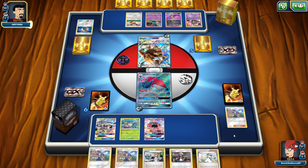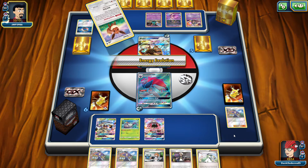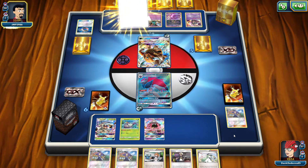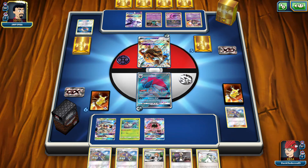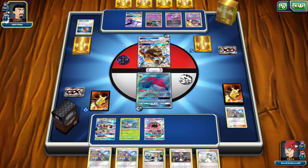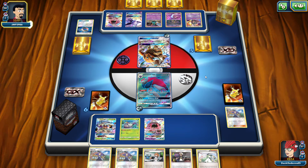We'll bench another Wimpod, attach, and Cynthia. We'll Field Blower away both their items and do a good trade, trying to get more stuff. I'm only hitting 60 right now. I'll bench the Lele and search for a supporter, grab a Choice Band so I have that extra 20 damage in the long run. I won't attack because he can counter knock me out with Mad Bull GX. He plays that Garbodor up with Trashalanche — this is Espeon Garbodor. Not a terrible matchup, but it's not a great one either.